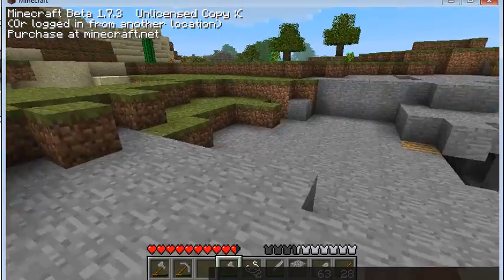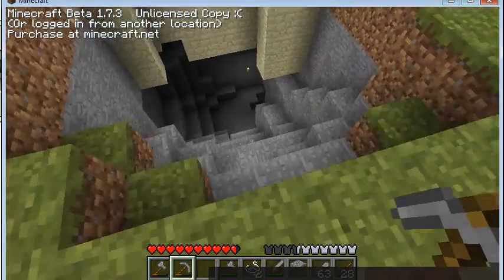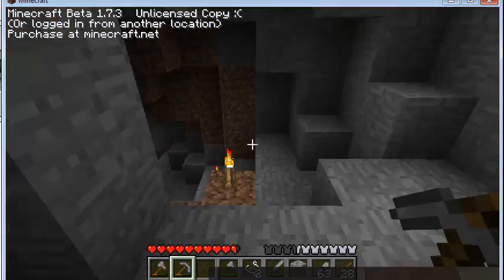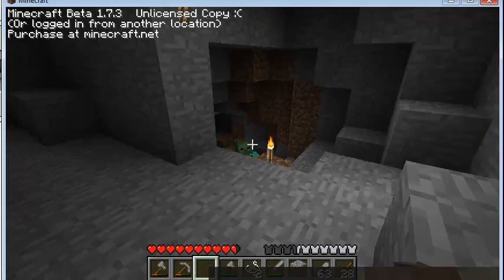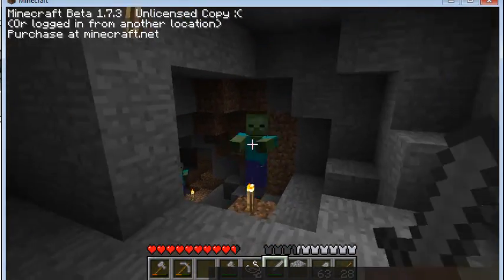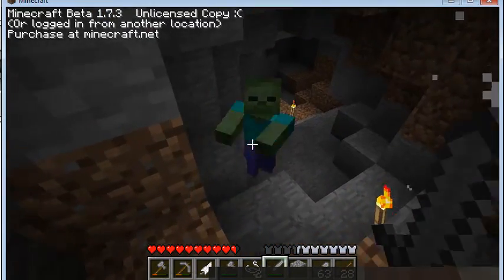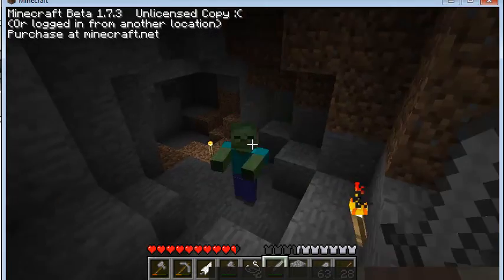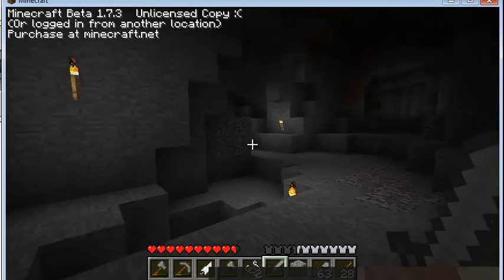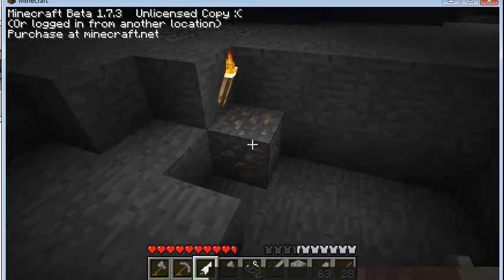Now I'm just going to go mine for some more stuff — coal, precisely. Here's the mine I've been mining so far. Zombies — how do they spawn? I swear this is like lit up. Oh, iron — found iron.